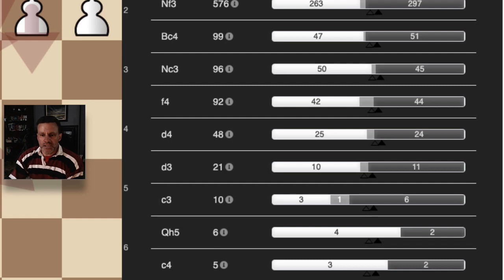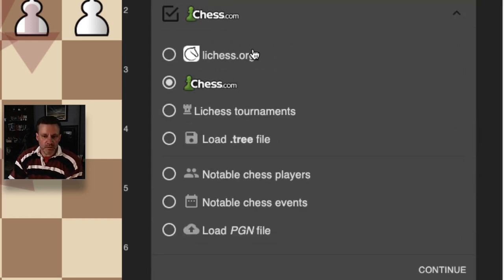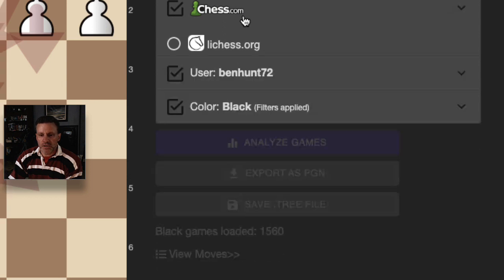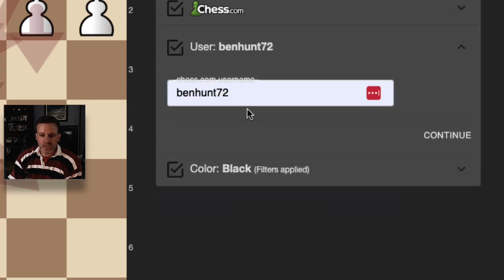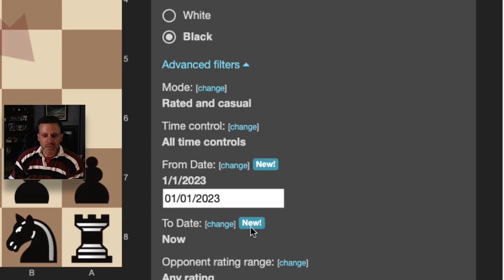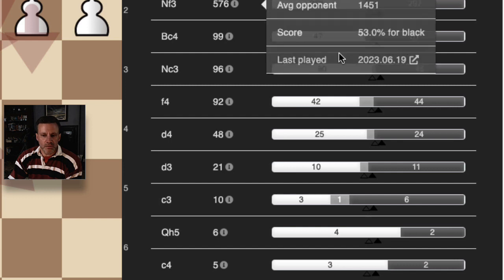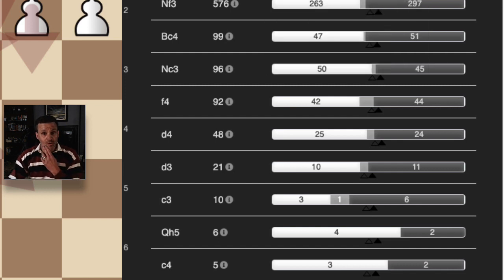Let's just go through the list. If you haven't used this before, you put in your username — whether it's chess.com, Lichess, whatever — select whether it's black or white, and then you can put advanced filters. Here I've put from the first of January 2023, then you hit the button and it will drag in all of your games and show you the analysis.